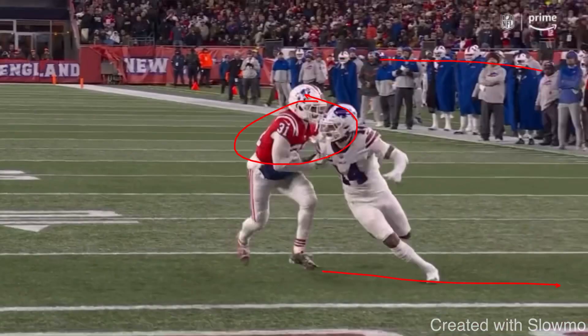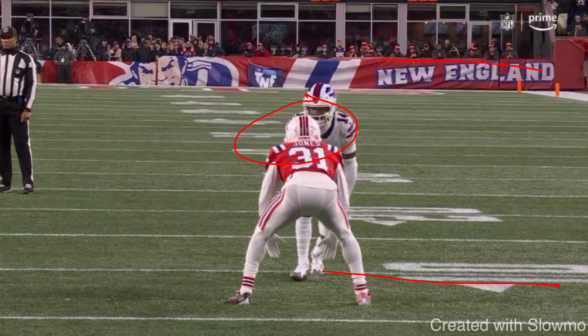This goes for any route, by the way. Let's say Diggs is running a comeback at 15 yards — all the way until he hits that break point, his eyes need to be forward, his hips and shoulders forward, running with speed, because that's what's going to get the DB to bite. It doesn't have to just be on a double move. It's just further highlighted on the double move to show you what goes into selling routes.